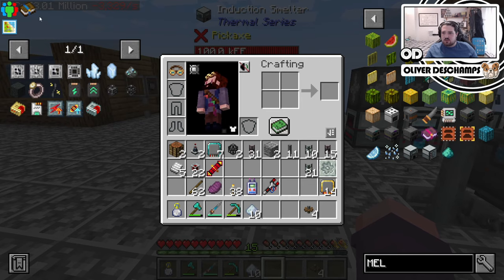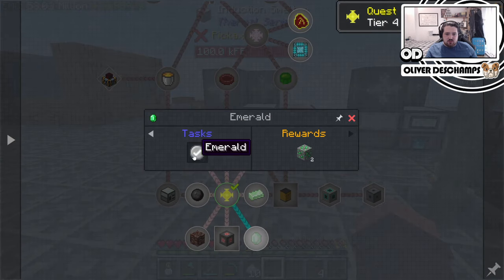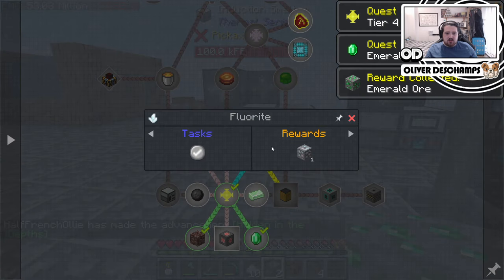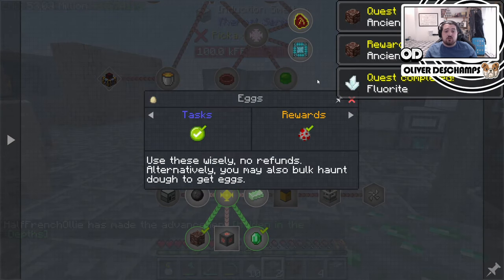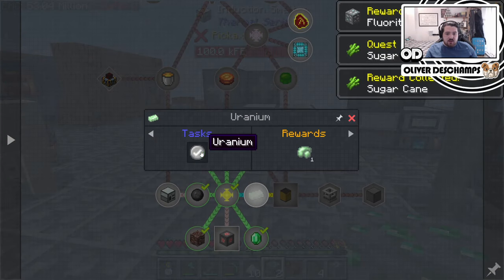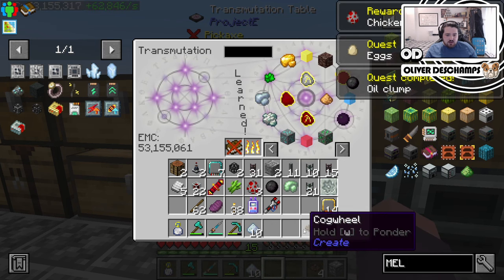But we do get access to emeralds now, technically, through this tier because we've made this now. So we have access to emerald ore, netherite or ancient debris, fluorite, sugar cane — oh, that's good — and eggs. Oh, we don't have to do the whole thing that we were doing — oil clumps and uranium. We don't have to do the whole line of haunting stuff, which is good.